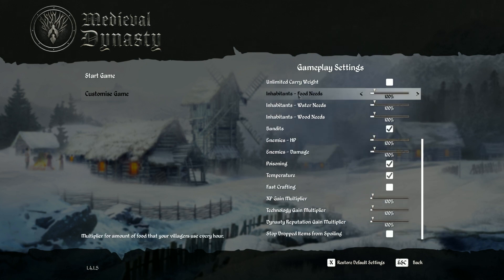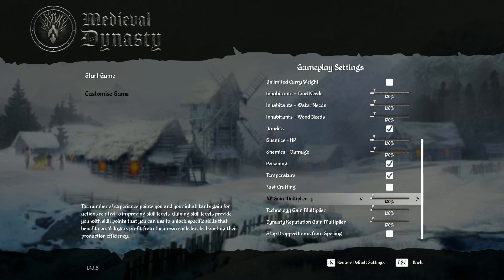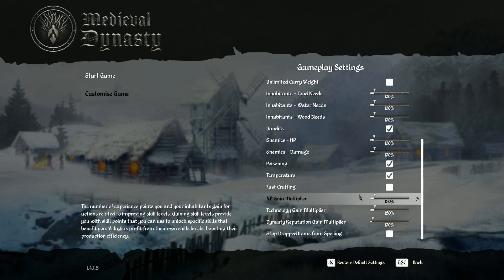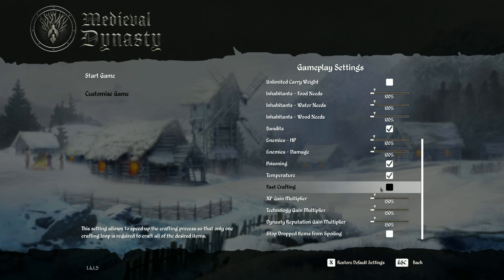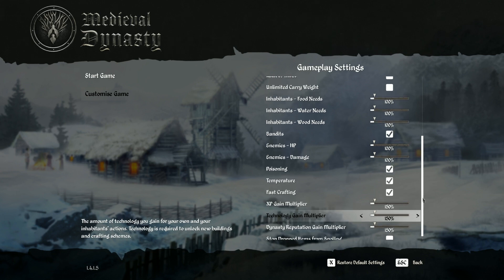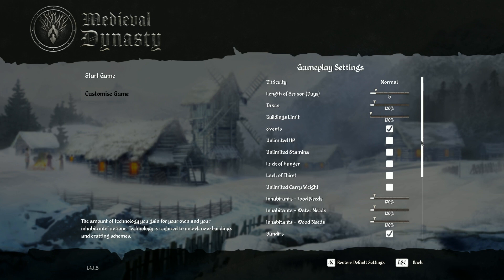Inhabitants — that's me and our villagers when we get that far — we'll leave all that normal. XP multiplier we're gonna put at 200, and same with the technology. Actually, let's go 150 for both. Fast crafting pretty much allows you to craft 20 items with only one crafting animation. Those are my settings if you want to copy them and play along.